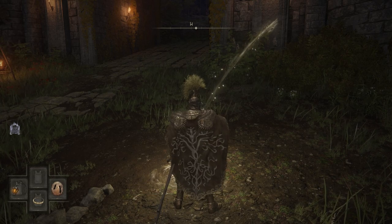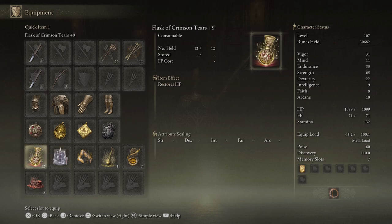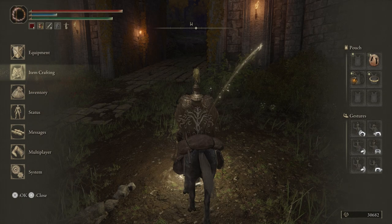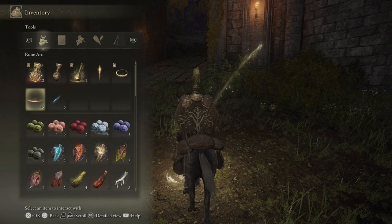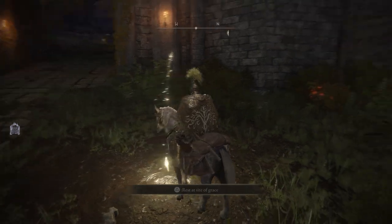That is, I believe, the steed's name. So the way it works is in your equipment, you can now put it to wherever you want. In your inventory, all the way at the top, it'll be called Spectral Seed Whistle. You can summon this as many times as you want.